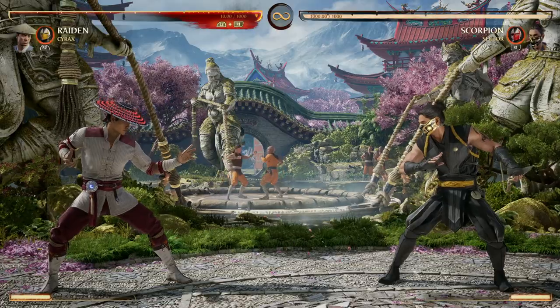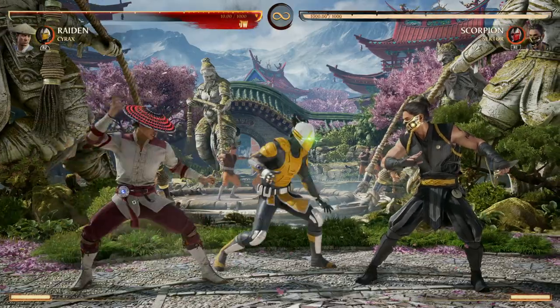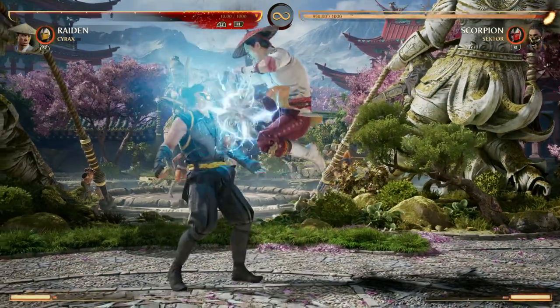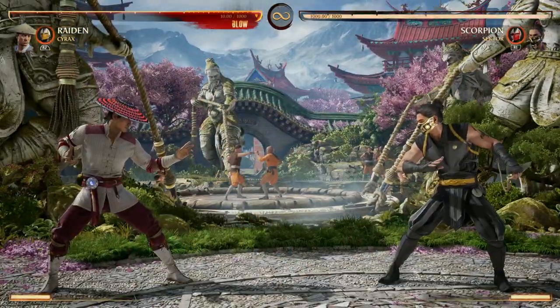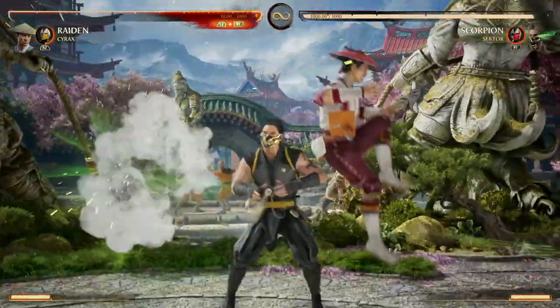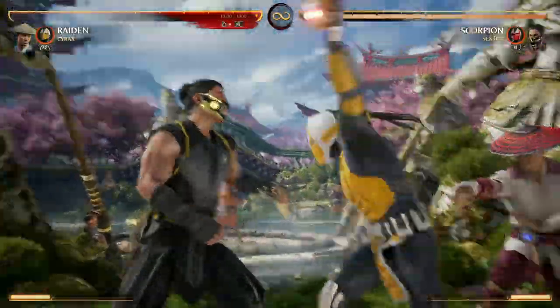Some strategies you might use with Cyrax as a cameo, especially with the self-destruct move: I like to teleport to them, make them want to block that, and then just go for the mix-up. That's with Raiden, but for any character that has a great way to get in, throw that self-destruct out there, then just pressure them — make them want to block, go for the grab, go for something.